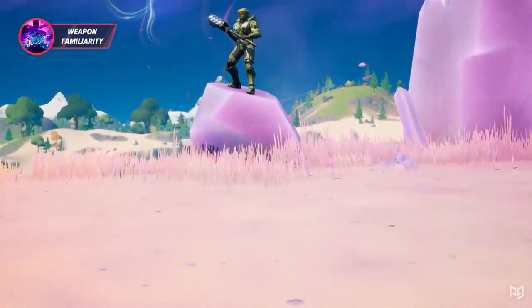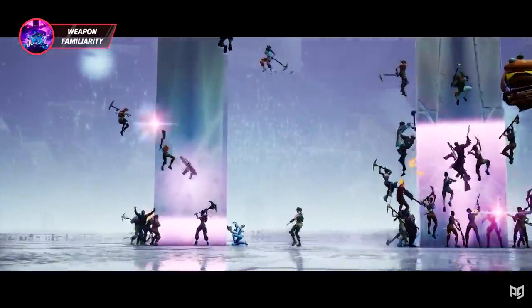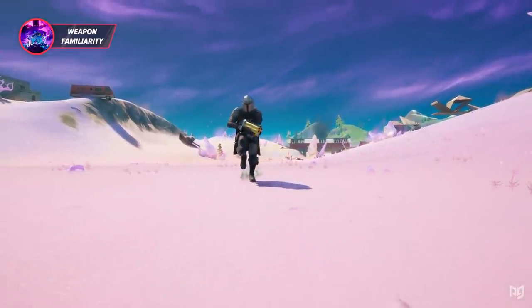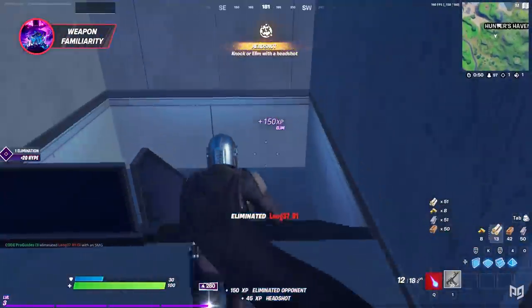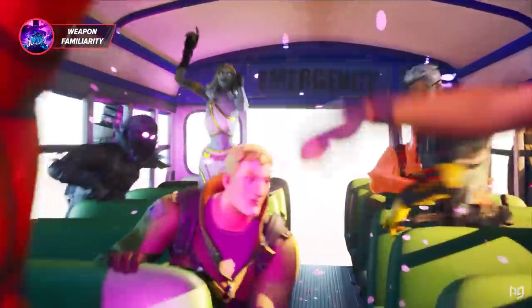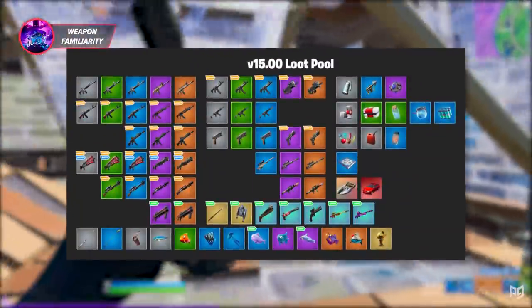Each new Fortnite season usually comes with a wide variety of weapon changes. These weapon changes can include vaulting weapons, unvaulting weapons, and brand new weapon additions. If you're somebody who's looking to improve fast in Chapter 2 Season 5, the first thing you need to do is familiarize yourself with the new weapons. What has Fortnite added weapon-wise? What did they take out? These are all questions you should be asking yourself when dropping out of the battle bus.